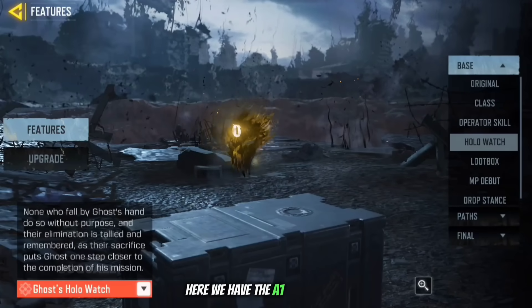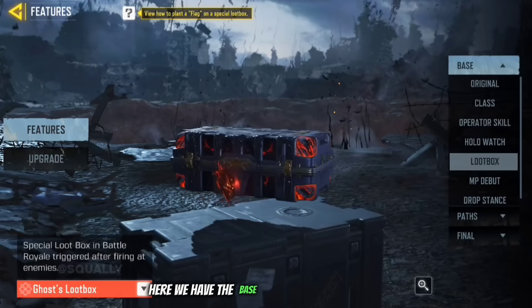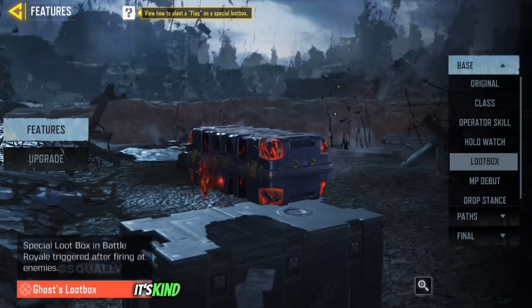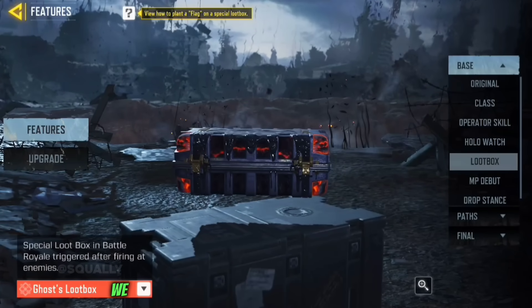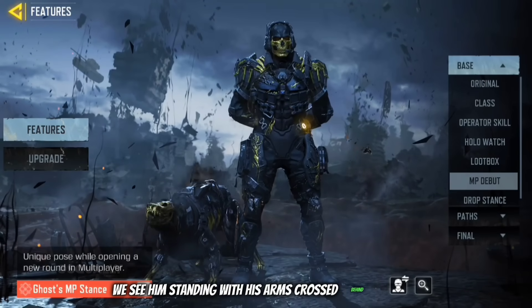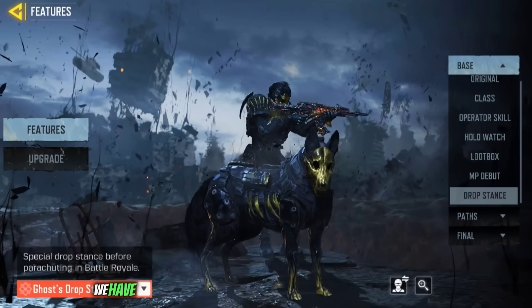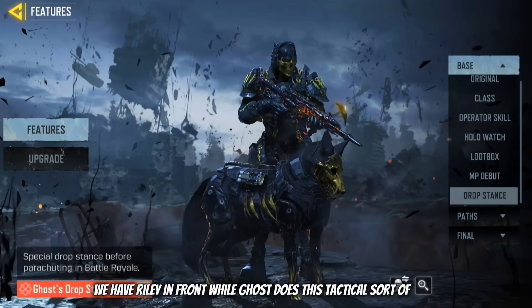Here we have the A1 holowatch which shows a twisted look at Ghost's mask. Here we have the base version of his loot box — like all the other base versions it's kind of tame and a little plain. For his MP debut we see him standing with his arms crossed behind his back with Riley barking in the background. For his drop stance we have Riley in front while Ghost does a tactical sort of walk. It looks pretty cool.